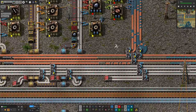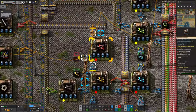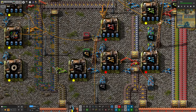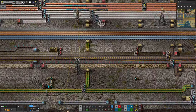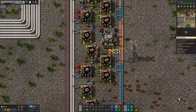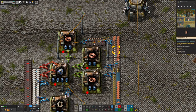I noticed that one of my builds down here on Norvis wasn't actually happening, and it turned out it was because of a lack of red inserters. So I followed the trail back and went, okay, why don't we have any red inserters? We don't have any inserters. Why? We don't have any small electric motors. Why? There's none on the belt, none on the bus.